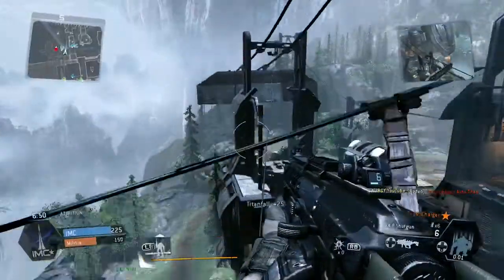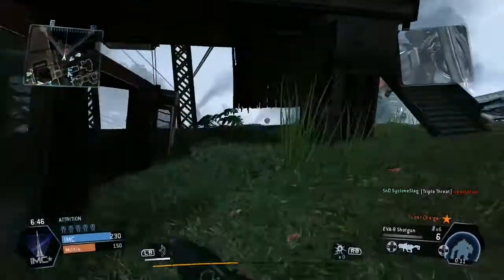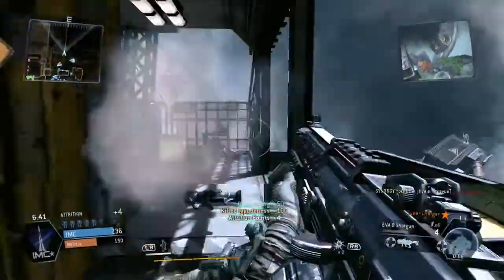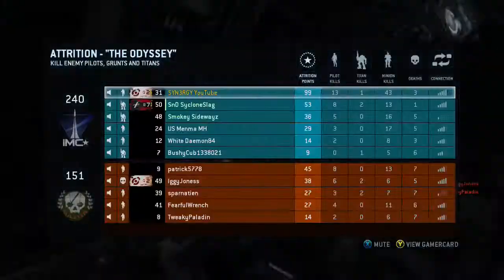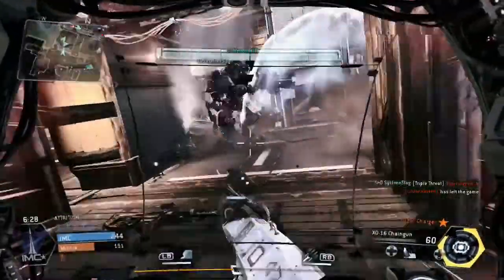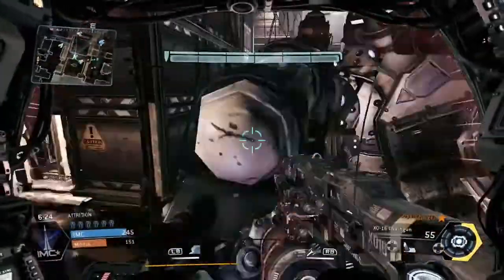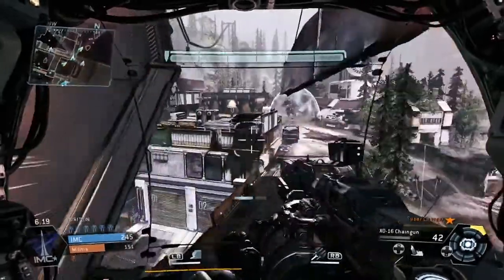We get the titan fall and bring in our own titan. A human player is nearby — there he is, that was close — and we pick up another kill. Running back now, you can see 30-for-1 at 99 attrition points. Our score is well wrapped up there.